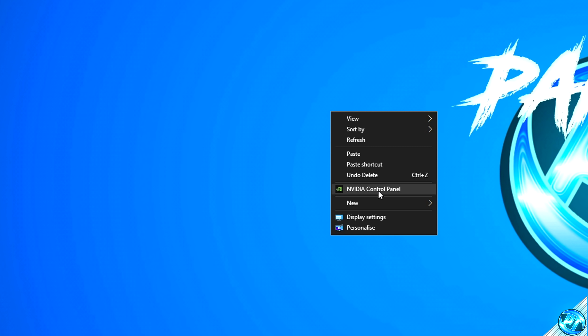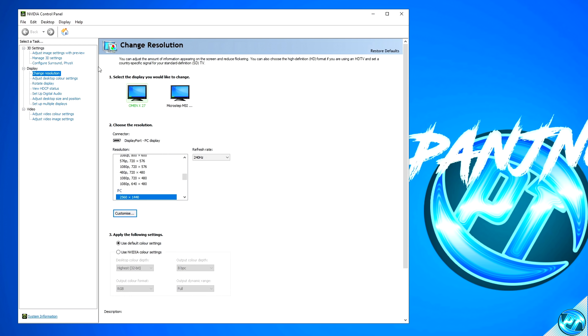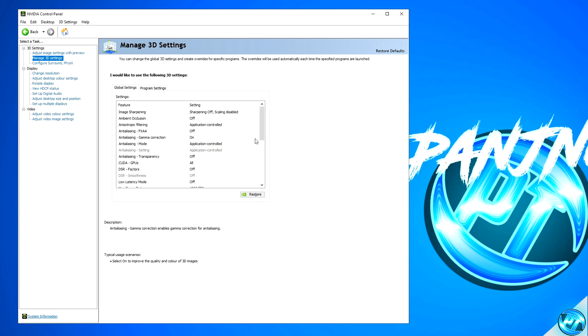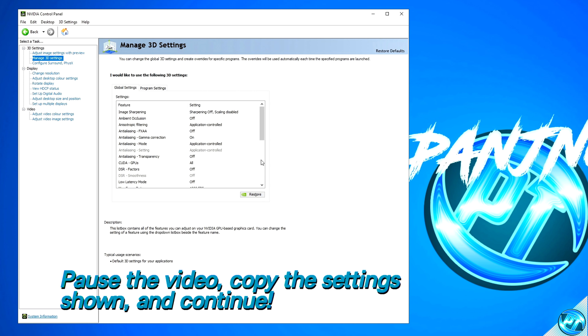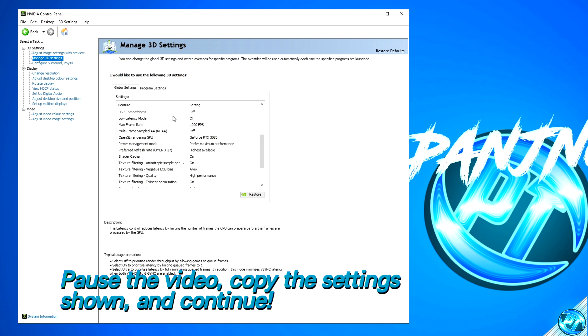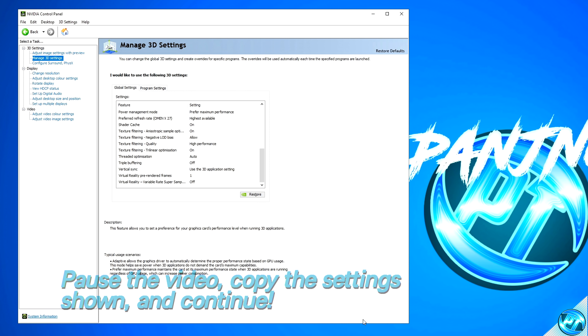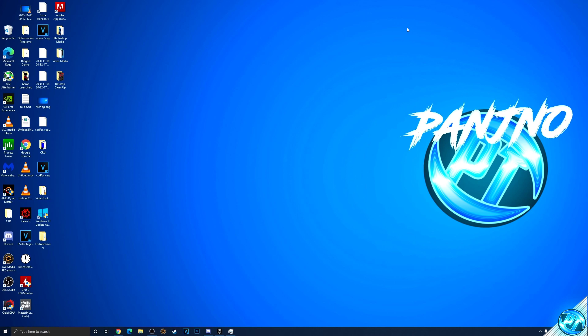Once your graphics card drivers are updated, right click on your desktop and open up the Nvidia control panel. Navigate to the top left to adjust image settings with preview — ensure that 'use advanced 3D image settings' is checked, then press apply. Now go to manage 3D settings. Pause the video and copy all of my options selected here, then unpause and copy all options shown below. For OpenGL rendering GPU, set this to your graphics card. Once everything is selected, press apply at the bottom right and exit the Nvidia control panel.